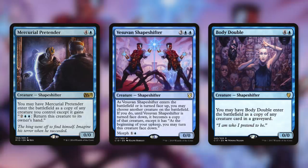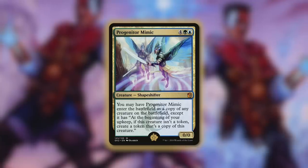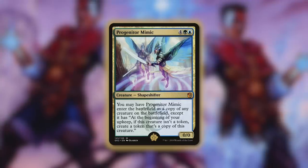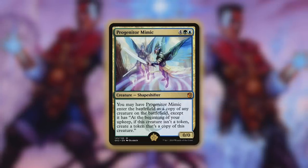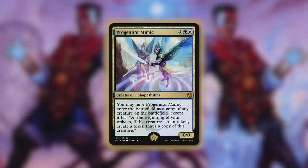Now, as good as many of these clones are, there's one that stands above the rest — in fact, it stands above every other card in this deck. That's going to be the golden pick: the number one card out of our 99. And the golden pick of this deck is Progenitor Mimic. Progenitor Mimic is a 0/0 Shapeshifter that costs four green-blue. You may have Progenitor Mimic enter the battlefield as a copy of any creature on the battlefield, except it has: at the beginning of your upkeep, if this creature isn't a token, create a token that's a copy of this creature. Basically this is a clone that continues to make copies of the thing it cloned. This deck is built around making a ton of copies of a powerful creature, and this clone does a lot of heavy lifting by itself. If this sticks around for just a few turns, the amount of value it can generate is absurd. That's what makes Progenitor Mimic the golden pick.